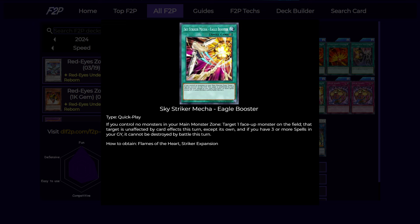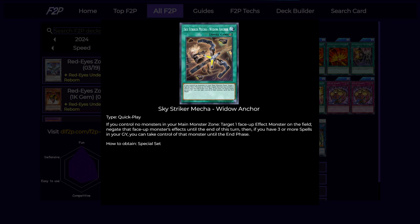Next is Eagle Booster. This card can target one face-up monster on the field — it is unaffected by any effects except for itself, and if you have three or more spells it also cannot be destroyed by battle. This is really good because you'll always only have one link one on the field, which is really vulnerable, but Eagle Booster can make it unaffected and potentially undestroyable by battle. Finally, for our last spell we have Widow Anchor. This card is a negate — it targets a face-up monster, negates its effects, and if you have three or more spells in the graveyard you also get to steal it until the end of the turn. The stolen monster can attack, so you can basically use it like an Econ: clear everything else, leave one monster on your opponent's field, use Widow Anchor to steal it so your opponent has no monster left to block your attacks, and just OTK.